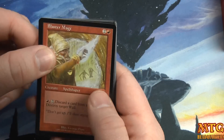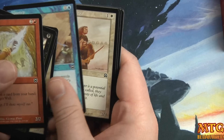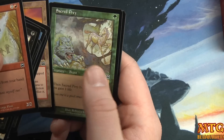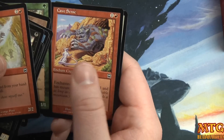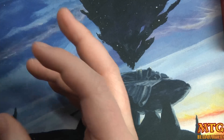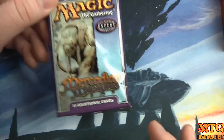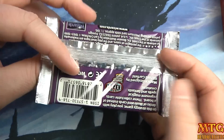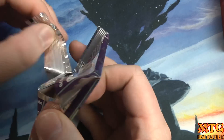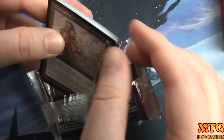We've got Blaster Mage, Vendetta, Ferocity, Nightwind Glider, Misstep, Flesh Volunteer, Sever Soul, Sin Stone, Needle, Secret Prey, Cave Sense, and Charm Peddler. Last pack — if you know anyone who wants to take this journey with us and see every fat pack ever opened over the next couple of months, let them know about the channel. I'd expect a new fat pack opening in under two weeks.